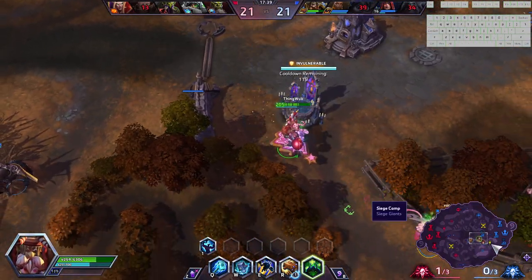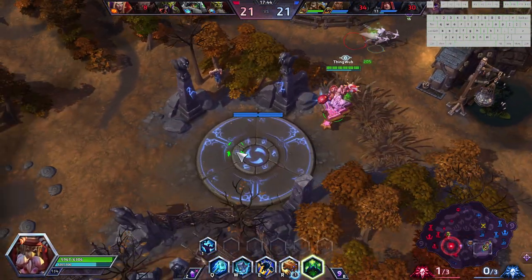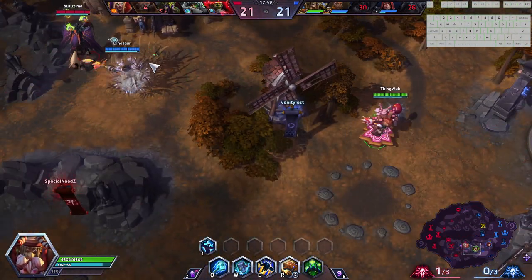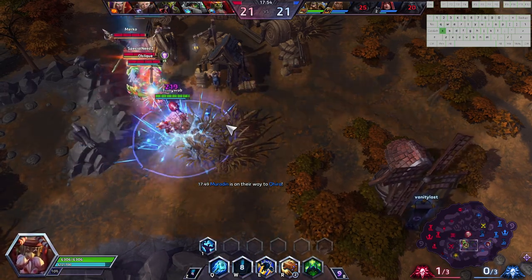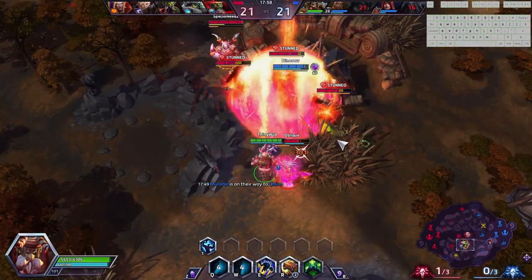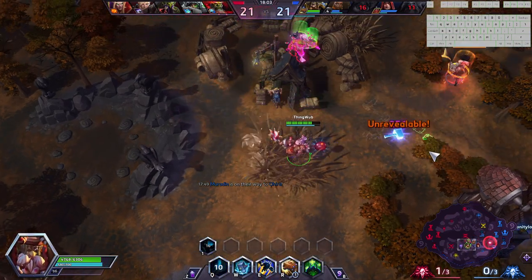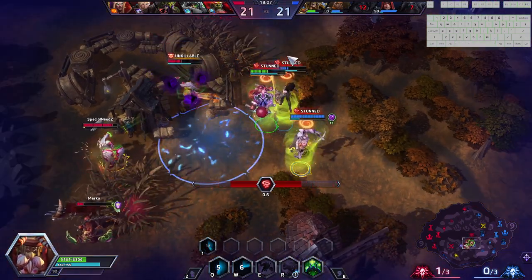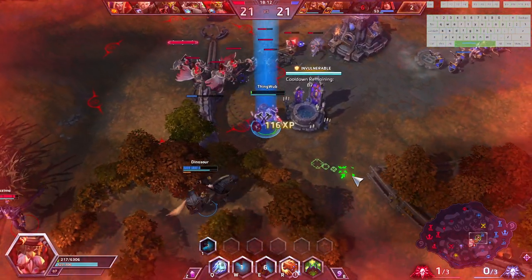But we got our E up just in time, especially with a nice heal by our W — and we're able to sneak out of there ever so closely. Now, we have enough time to take our camp before the enemy team takes their boss. I kind of want Vala to just take it by herself and I'll just zone out here, helping out my Kira if she needs it at all. This could actually be a nice play if we're able to get in on the right enemies — specifically the Zul'jin.